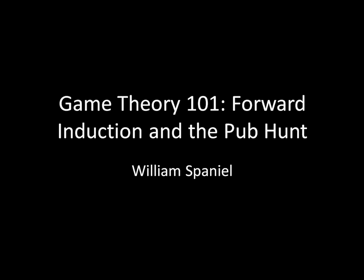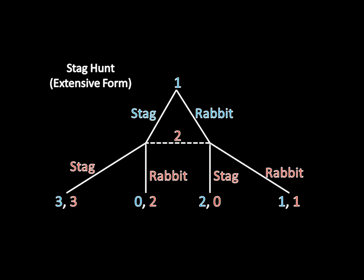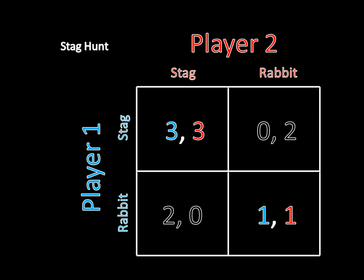So let's get to this game. It's called The Pub Hunt. Unsurprisingly, it's going to be based off of The Stag Hunt. If you'll remember back to when we covered The Stag Hunt, it was a simultaneous move game where Player 1 and Player 2 both choose whether to hunt a stag simultaneously, and based upon their choices, they get the payoffs you see on screen. We can draw this out as an extensive form game — it's just like the strategic form game when we look at it in a matrix, just drawn out as a game tree. When we look at the equilibria, we see that there are two pure strategy Nash Equilibria: the Stag-Stag equilibrium and the Rabbit-Rabbit equilibrium. And then there's also a mixed strategy Nash Equilibrium where they randomize between Stag and Rabbit.